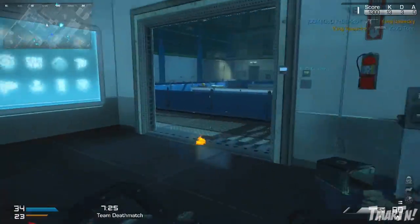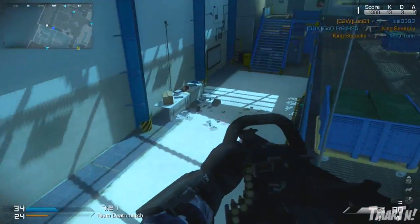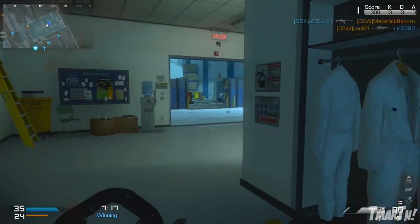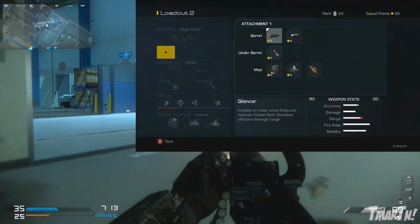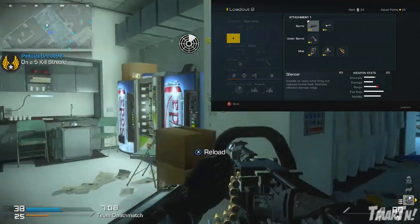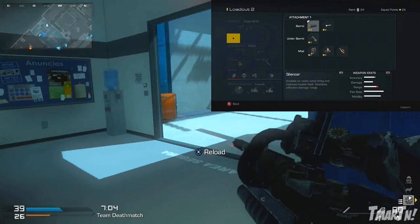Running with an assault rifle versus an LMG is just crazy — try it out, put two classes side by side and you'll see what I'm talking about. Moving on, the last thing about this weapon is you can put some attachments on it. For your barrel attachments you've got the silencer and you've also got the muzzle brake, which increases your damage over range.